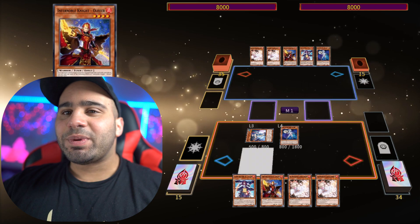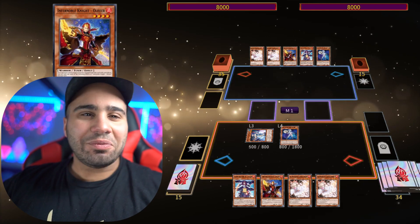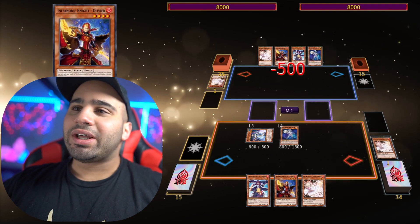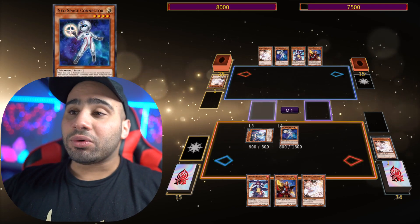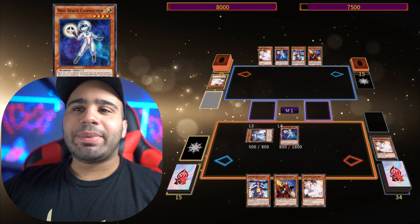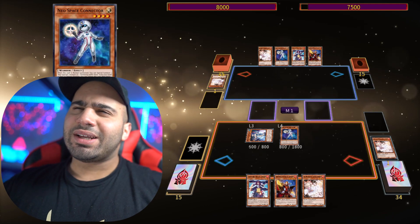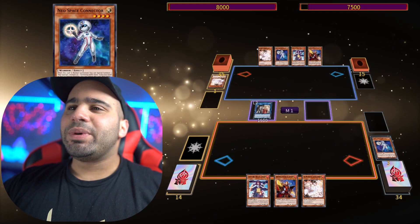If this is the correct effect — you can send one fire monster or equip spell from your hand or face-up field to the grave to special summon this card from your hand — yeah, it should work. Now obviously you make your opponent lose one card, as long as it's a monster with 1800 attack or less. Now if you have the Red Layer, this combo gets infinitely better because your opponent has to gamma immediately, otherwise you can make them lose the gamma — I think it's around 1000 or 1200 attack.